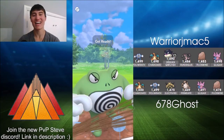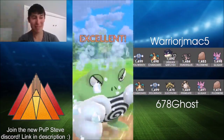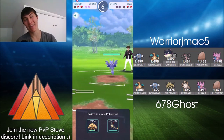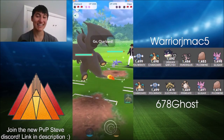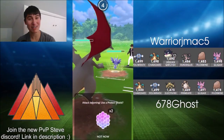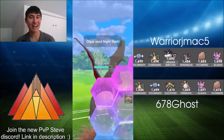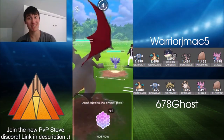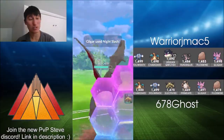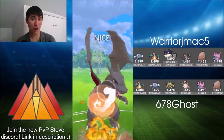The Scald comes through. Here comes Gligar, and again Ice Punch — so spammy and fast. This is a place where Ice Punch can be really useful, getting the second and final shield from Warrior J-Mac. Now Charizard has a 2-0 shield advantage against Gligar, though Gligar does have a bit of energy. Here comes the second charge move already, and 678Ghost decides to use both shields to keep Charizard healthy and alive. Going straight for the Overheat.